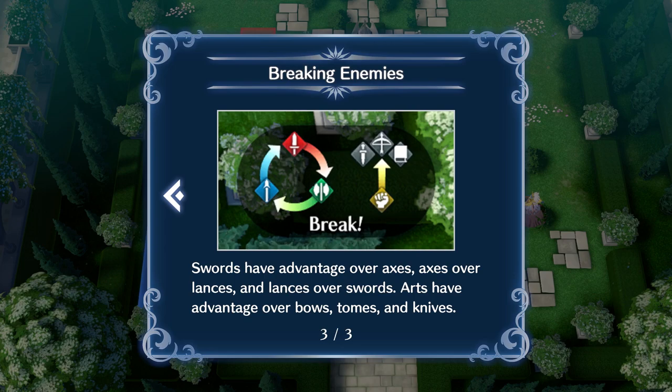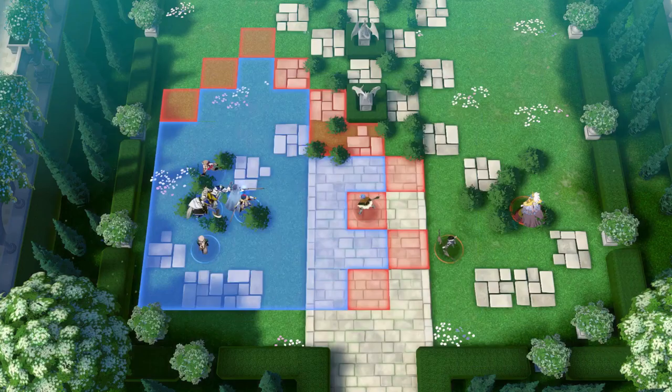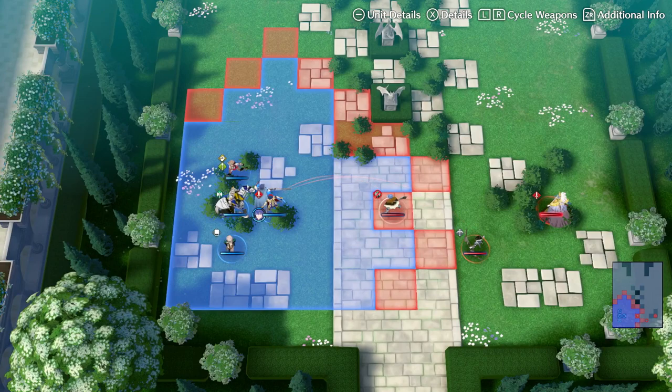So those chi arts or whatever they're called have advantage over all three of those weapon types — daggers, bows, and tomes. They'll pronounce it soon enough and we'll have verification, but I'm pretty sure that's right.